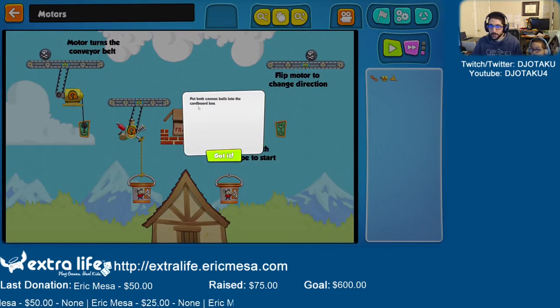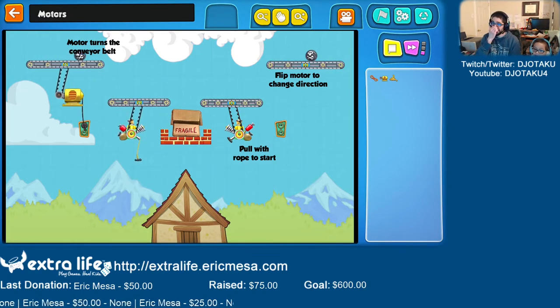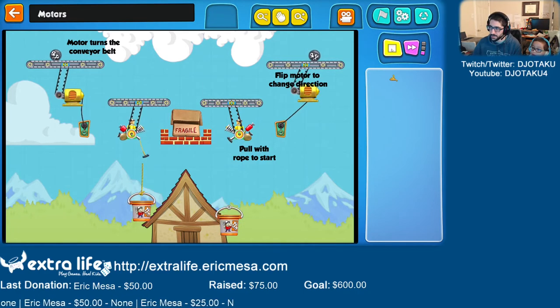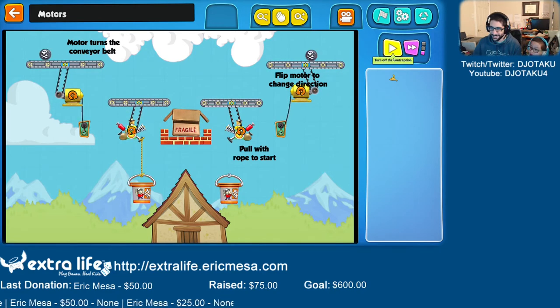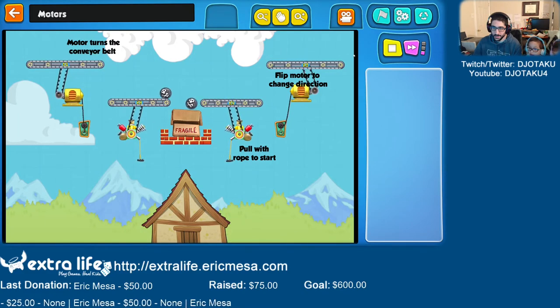Put both cannonballs into the cardboard box. So we need this cannonball and this cannonball to go here. Let's see what happens — that one already goes in. You need another — you need everything again. So I have a motor here, it's plugged in. Now what do I do with this? To here? To here? Let's see. Uh-oh, it goes the wrong way. Can you change it, Daddy? There we go. Then you need another rope. A rope to do what? Put it there — right here? And this bucket will turn this one on, right? We did it. Good job, children.